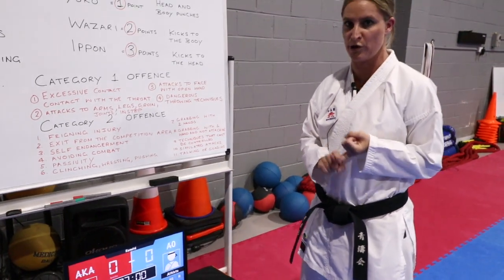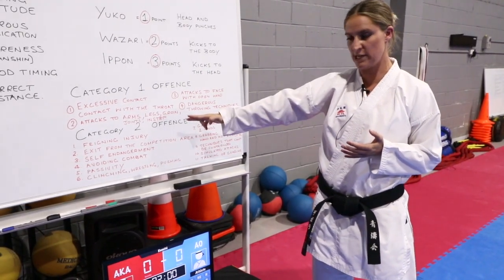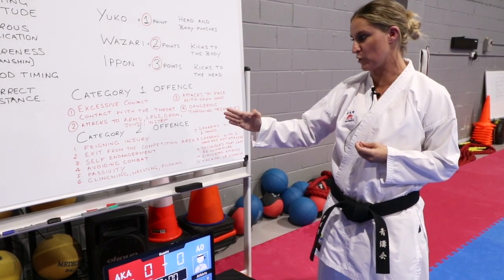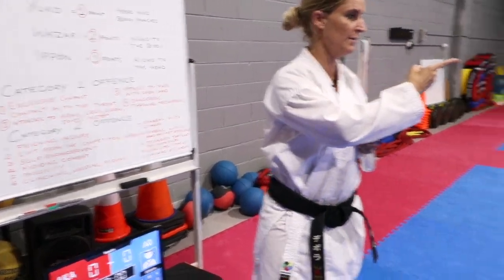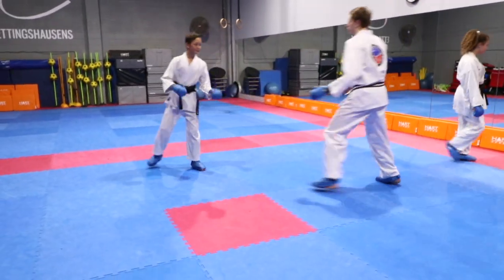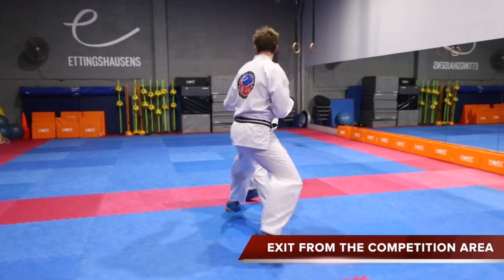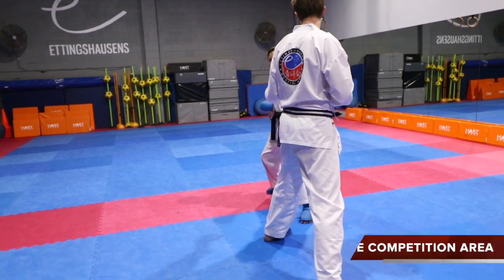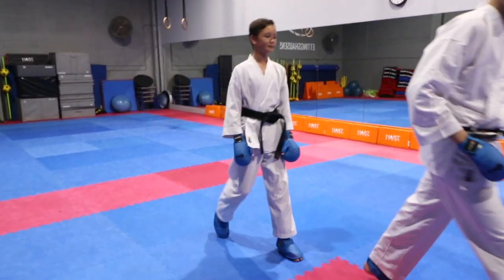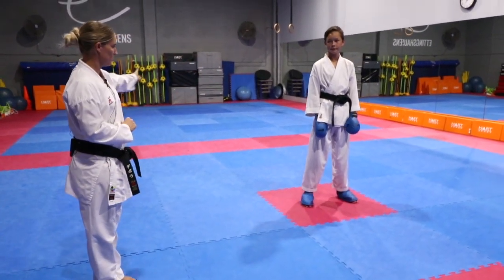Category 1 and Category 2 are not accumulative. Category 2 offences include faking injury and exit from the competition area. For example, if one boy is quite aggressive and pushing, and the other's foot goes over the red mat, the referee will say Yame, the boys come back to the centre, and the competitor who stepped out will be awarded Chukoku — one warning for stepping out.